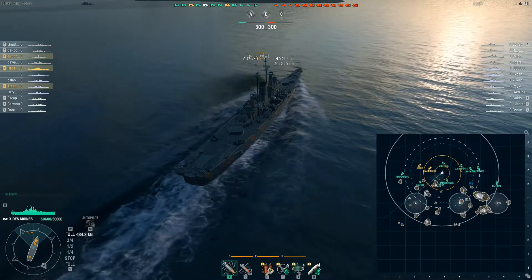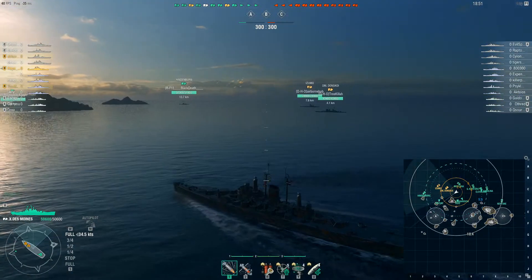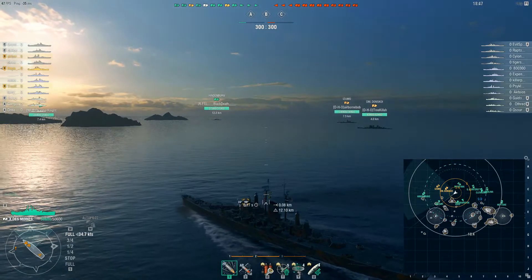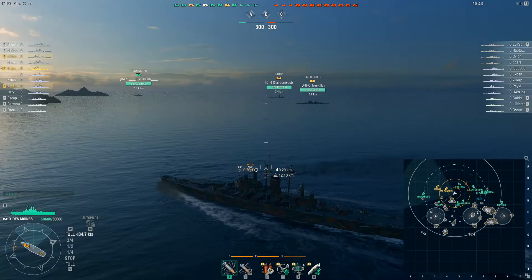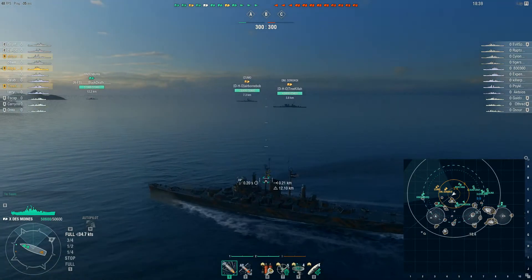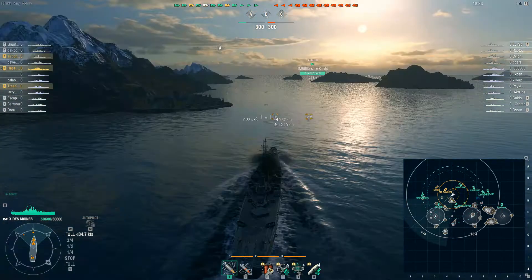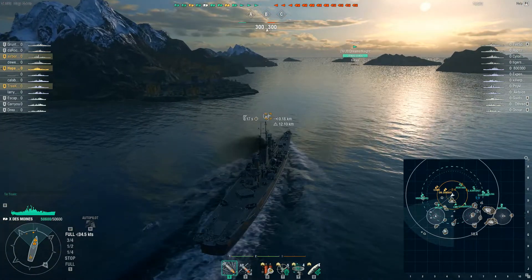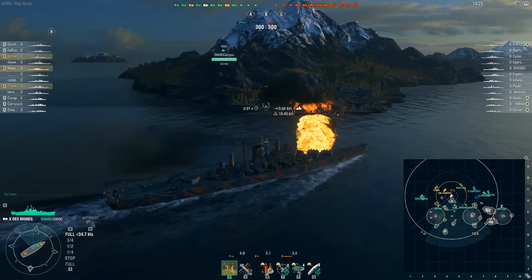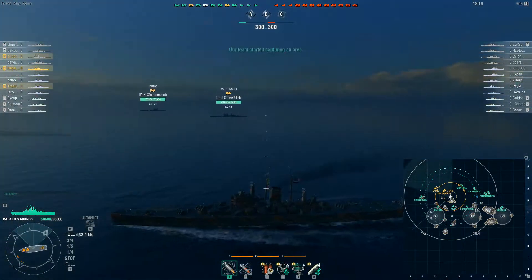I'm going to park right about here and give some cover to the Akatsuki going into the cap, then see how this battle goes. This combo is actually not bad: an Azumo, Donskoy, and Des Moines. The reason I say that is the Azumo pretty much has to be bow-on — it's a bow-tanker and you almost have to ignore that third turret. When they roll together it's a pretty good combo, especially if you're trying to grind out of that Azumo.